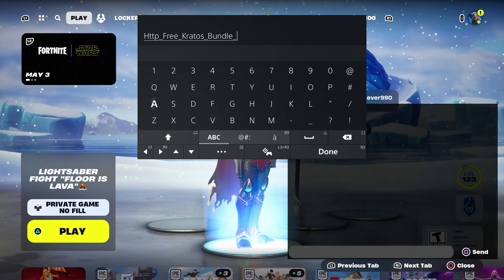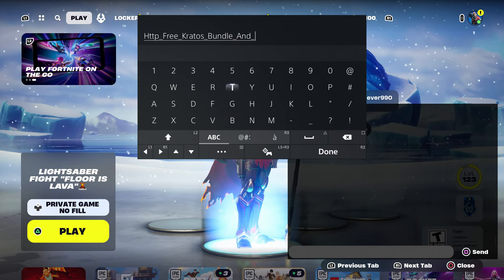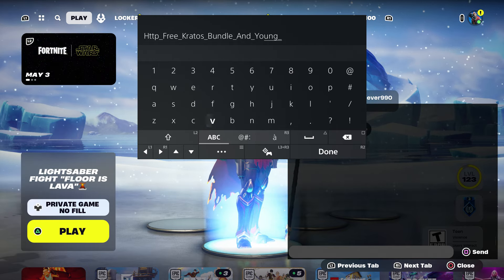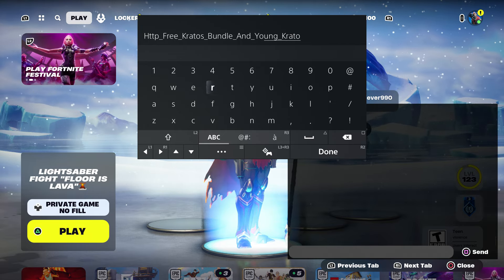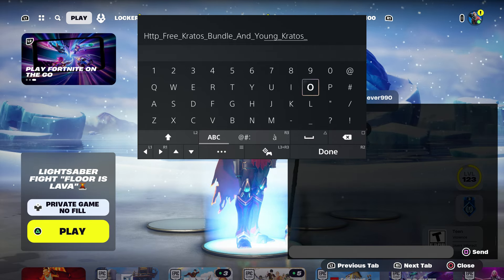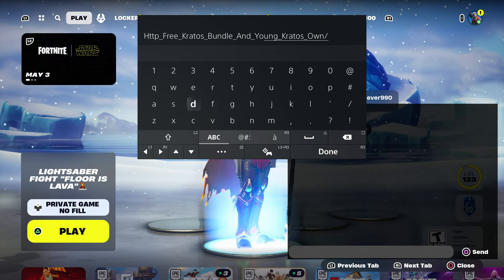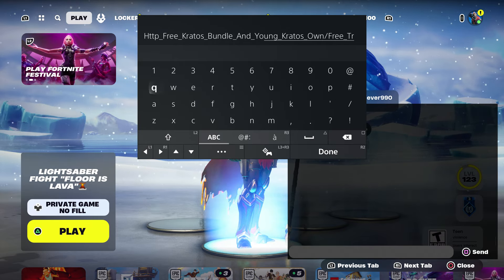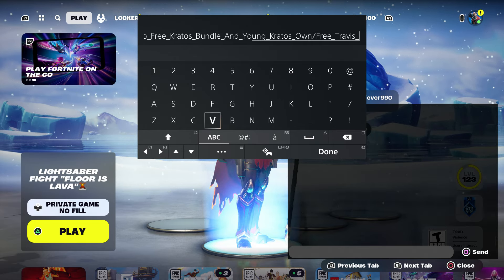Put underscore and type in 'young crates' too, because you can also get Young Crates on top of that. So type 'crates young crates', since Young Crates is coming out with the regular Crates bundle. Also type 'own', then dash, then 'free', then 'Trevor Scott bundle', which includes the emote and pickaxe.